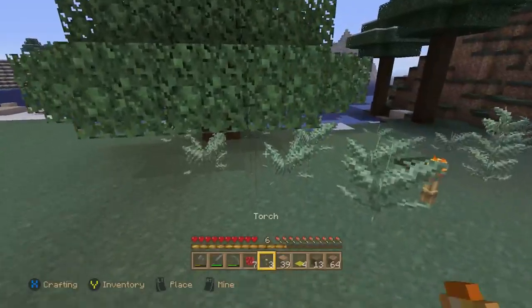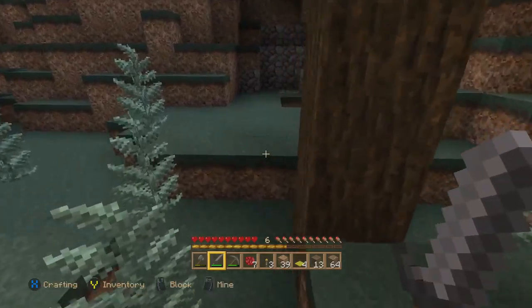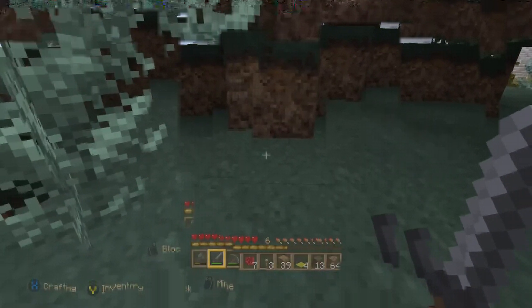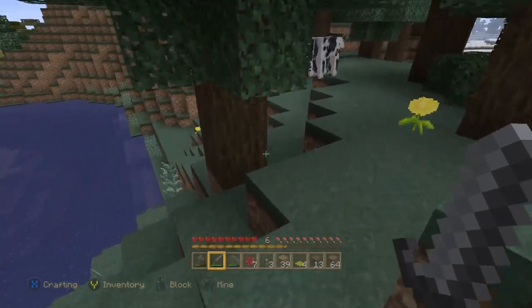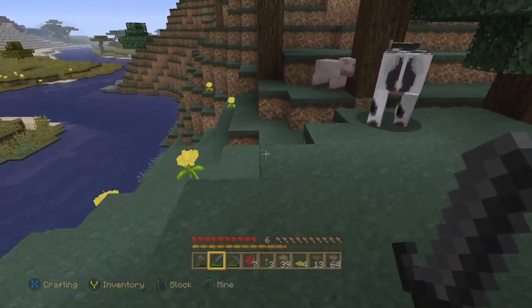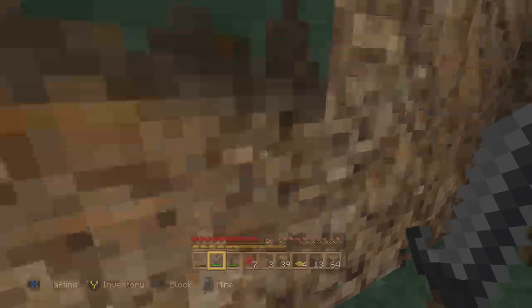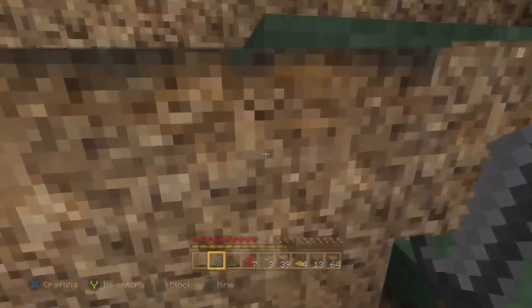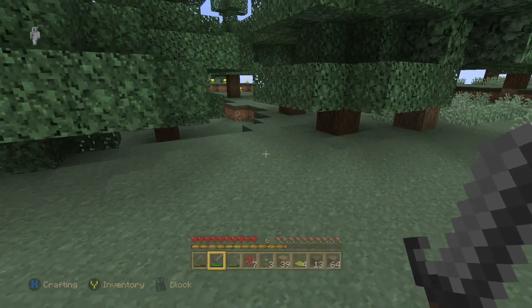Now let's go see if there are some sheep out and around so I can maybe at least make the few bits of red carpeting to finish up the dog's room. I see a cow — I don't need a cow, I don't need a pig. Where are all the sheep? I do not know how to apparently get up here. Okay, there we go. Let's see if we can find ourselves some sheep.